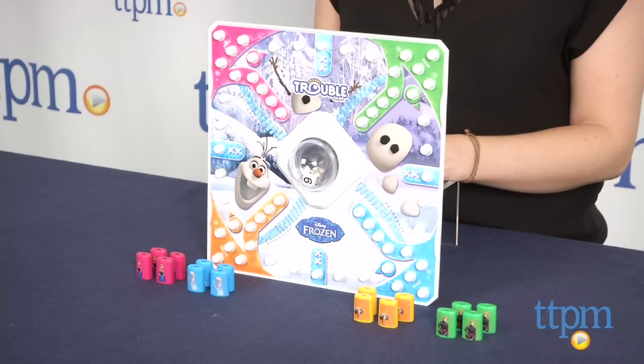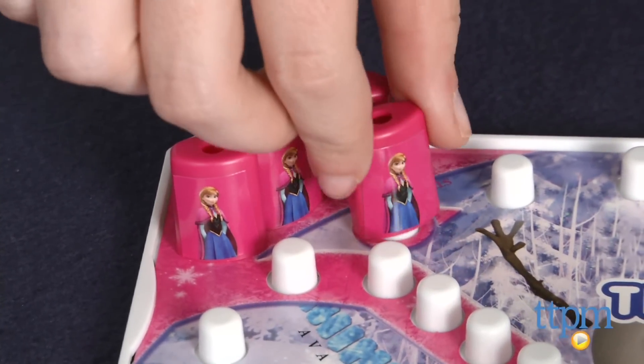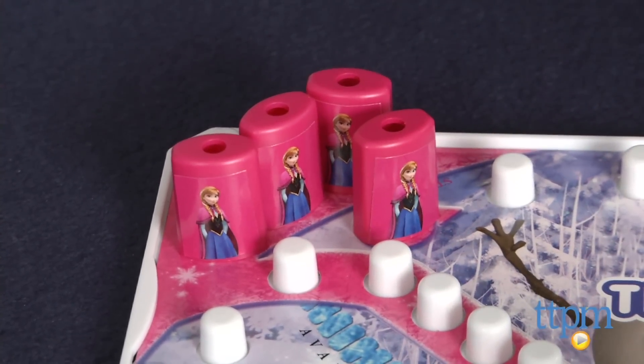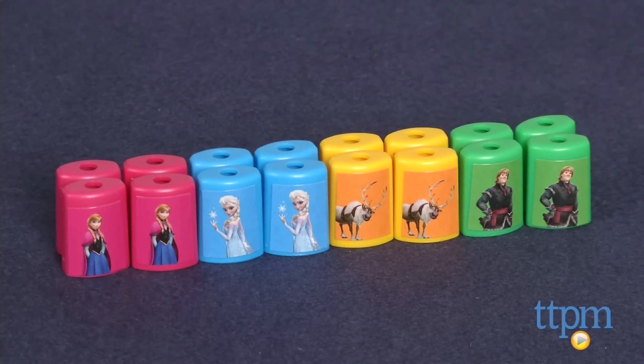This game takes the classic qualities of Trouble and gives it a Frozen twist for fans. Each of the Trouble pegs features one of the film's four main characters, excluding Olaf of course. And here we have Elsa, Anna, Sven, and Kristoff.